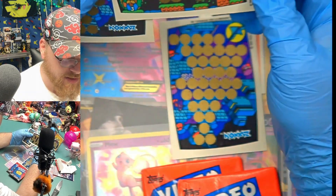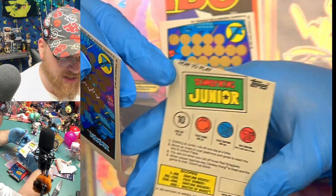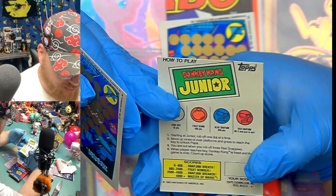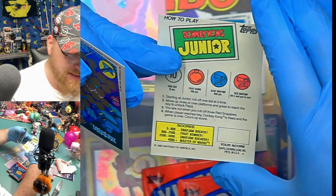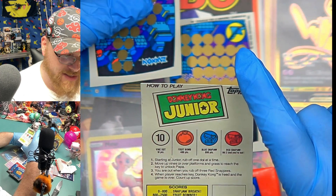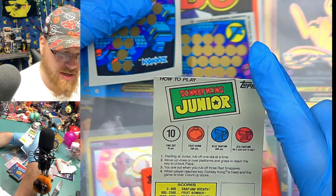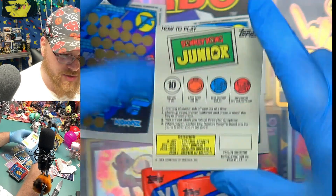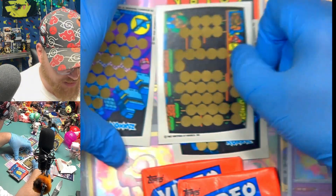And then we've got one for Donkey Kong Jr., where it's also a scratch-off. Starting at Jr., rub off one dot at a time. Move up vines, over platforms and grass to reach the key to unlock Papa. You're out when you rub off three red snap jaws. Player reaches Donkey Kong, he is freed, and the game's over. So we're like playing video games on scratch-off cards.